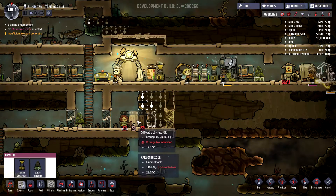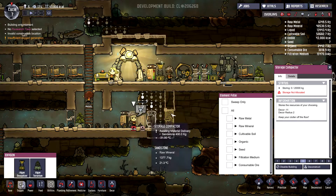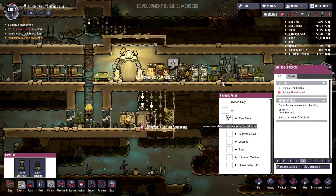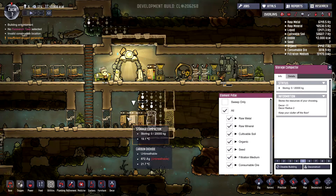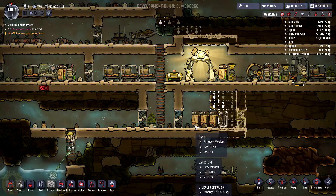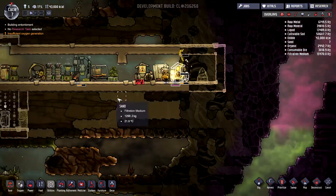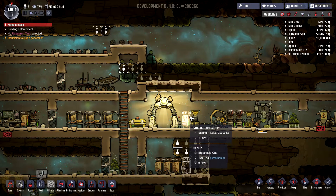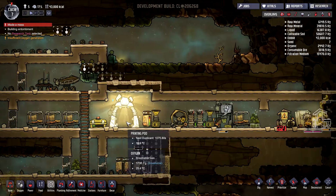Now we've got storage and we are going to store everything in there. We are going to be able to begin to clear all the ground, because these are filled with stuff. Too much stuff, as a matter of fact.